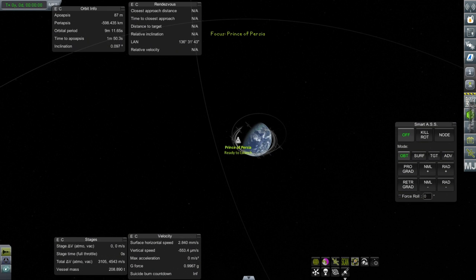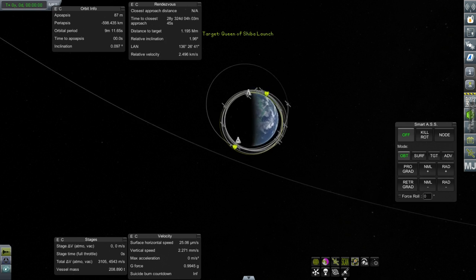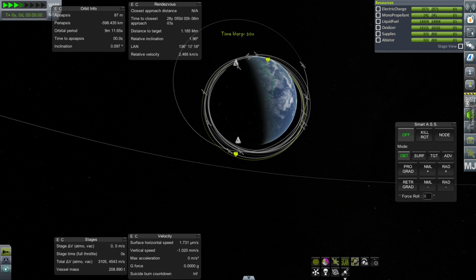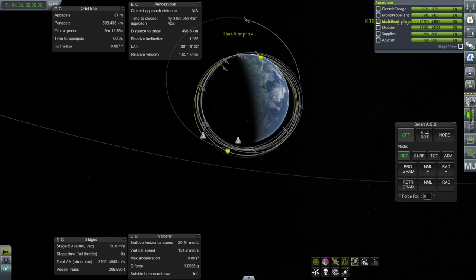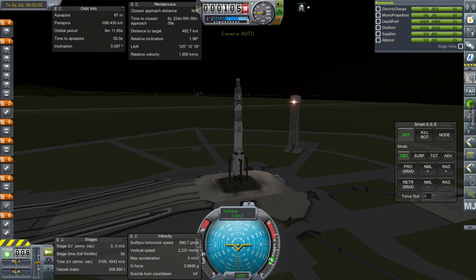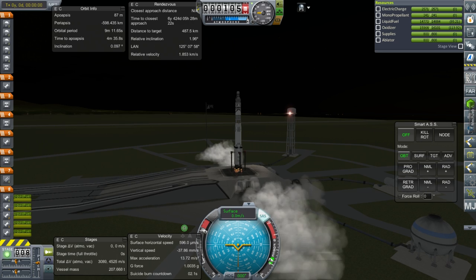We will want the target to be relatively close. There's a 2 degree relative inclination — still going to be night time here, but we'll take that. So here we go: throttle up, SAS is on, ignition, and launch.